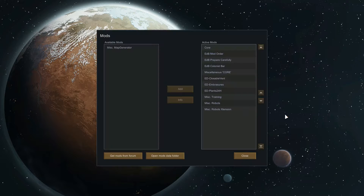I am going to be using a few mods. First is the Core mod — that's just the game itself, you have to have that active. I'm also using EDB Mod Order, which is the window you're looking at right now. And I'm using Prepare Carefully, which allows me to customize my colonists before they fall.